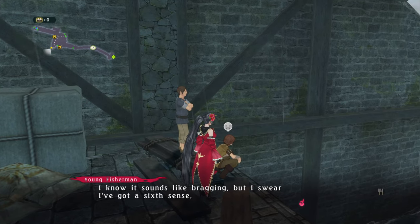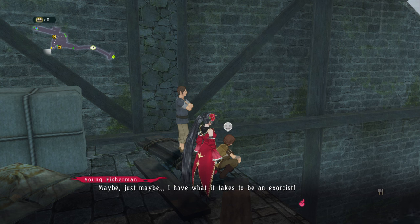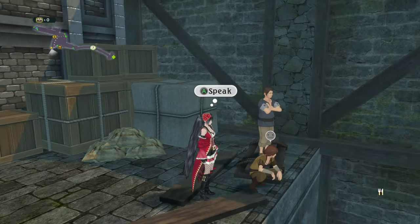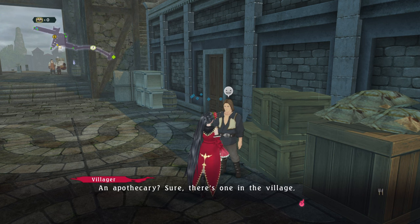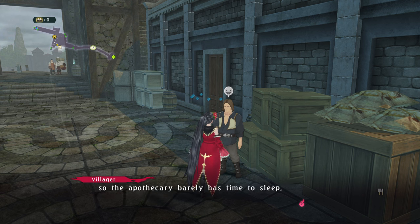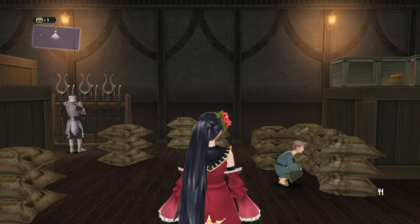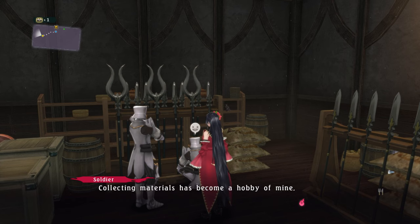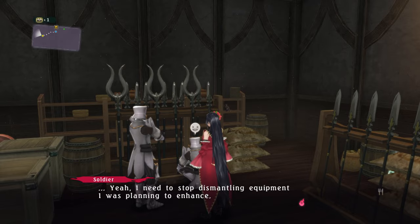If there are pirates about, it'll mean trouble unless the Abbey tightens up their patrols. The best we can do is keep a wide berth of it for now. We wouldn't want pirates and demons sneaking up on us. I know it sounds like bragging, but I swear I've got a sixth sense — if the seas are about to get rough or there are demons nearby, I can feel it. Just maybe I have what it takes to be an exorcist. Is there an apothecary around here? Sure, there's one in the village. Here in Westgen, plants and animals infected with demon blight have been attacking folks, so the apothecary barely has time to sleep.